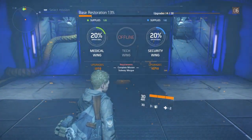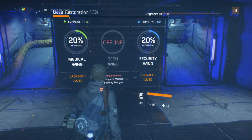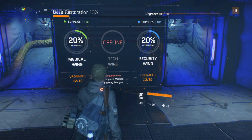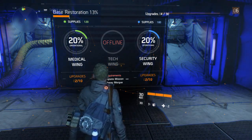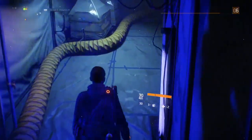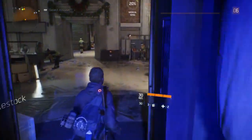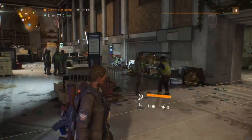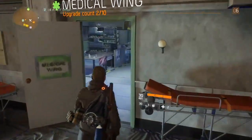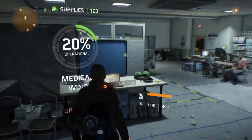Let's go in here and check out the headquarters of the game, which is where you're going to be spending a lot of your time. The game kind of revolves around these three wings. My medical wing is at 20%, my security wing is at 20%. The security wing was the one that wasn't in the beta, so if you played the beta, you know what the medical and tech wings are.